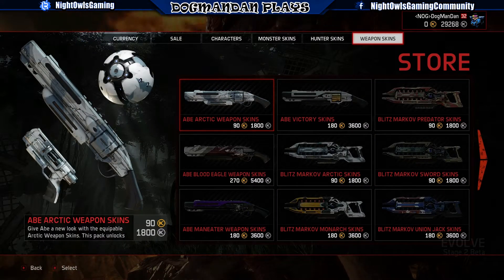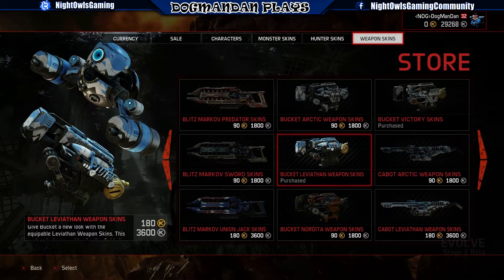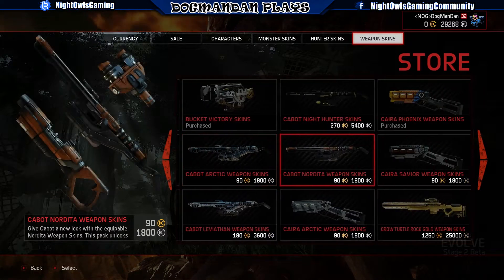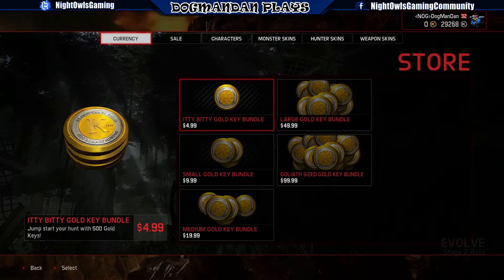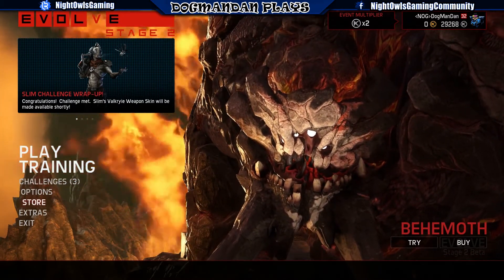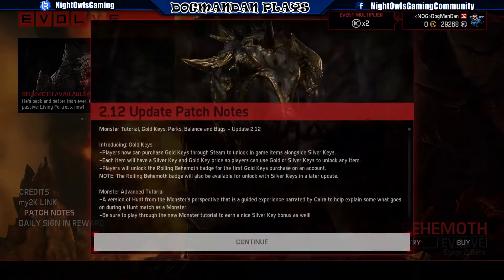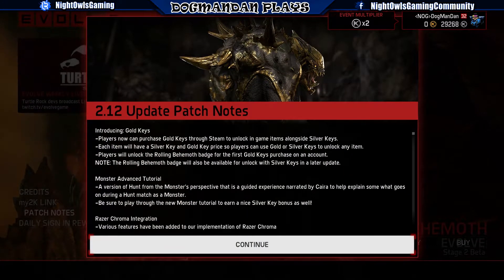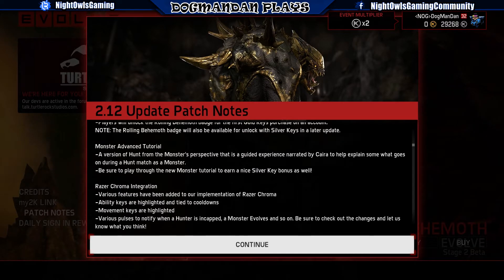Overall, maybe some price adjustments over time — we'll see. I don't think they're actually that horrible. The pricing is pretty decent for what you're getting. And if they offer decent sales on stuff, it's not too crazy. The key thing is they kept the perks out of the cash system, and that's the more important part. As long as perks can only be done with in-game time, that keeps it on even ground. There is also a new Monster Advanced Tutorial — I will run that, record it, and put it out there for everybody. Apparently they give you a silver key bonus at the end as well.